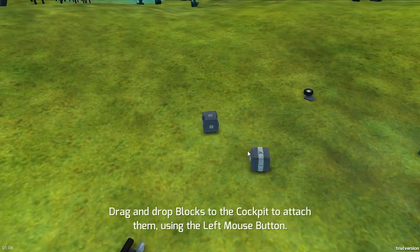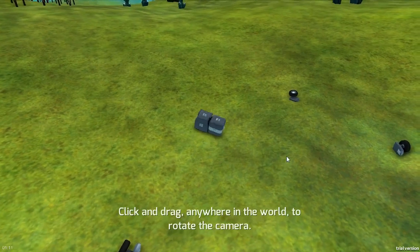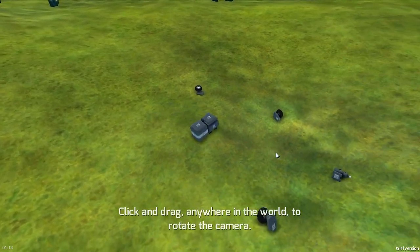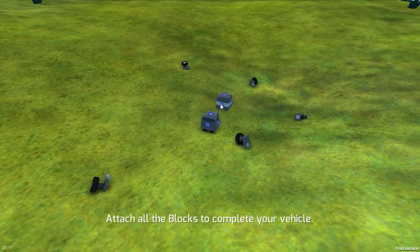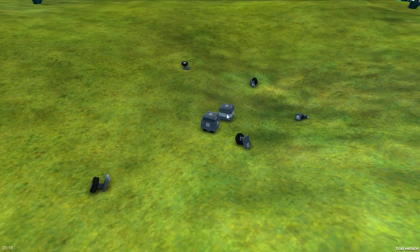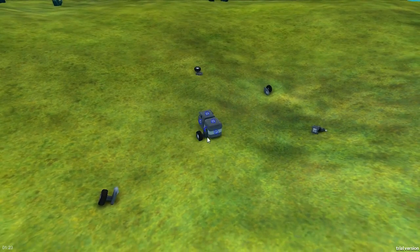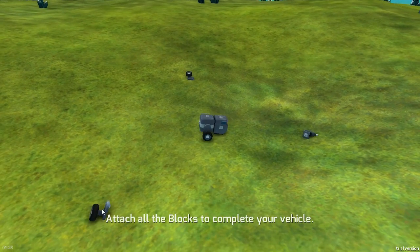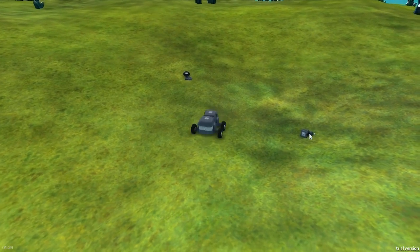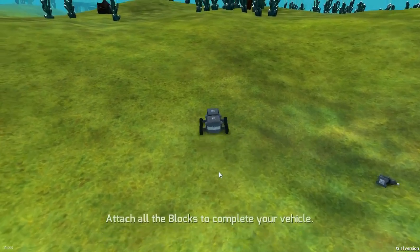Drag blocks to the cockpit to attach them. It's got a Kerbal-style interface. It's got snap and connect, yeah. Let's put one on the back, get some wheels on it. It couldn't be easier - I've now got a little car with four wheels. Woohoo!